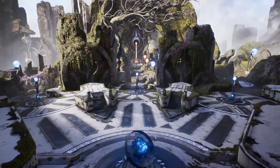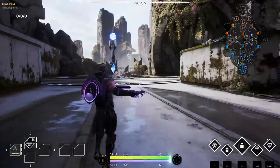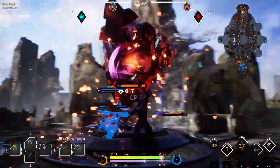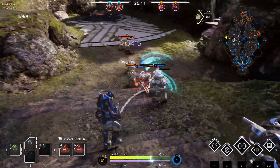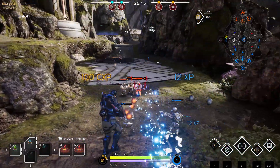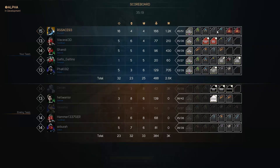Paragon is a MOBA at heart and as such it follows the traditional MOBA format. There are three lanes: the left, right and middle. Your objective is to destroy the enemies' core before they destroy yours. At certain intervals minions will spawn for both teams and push each lane. You should help your minions push and use them to your advantage while also being aware of enemy heroes, so you can retreat or move in for the kill when appropriate.